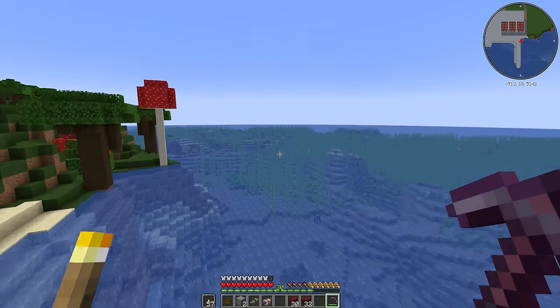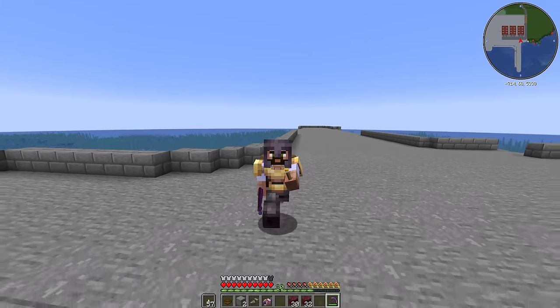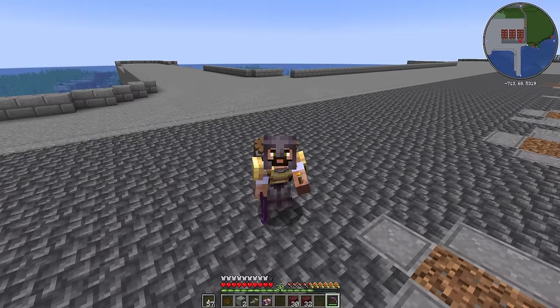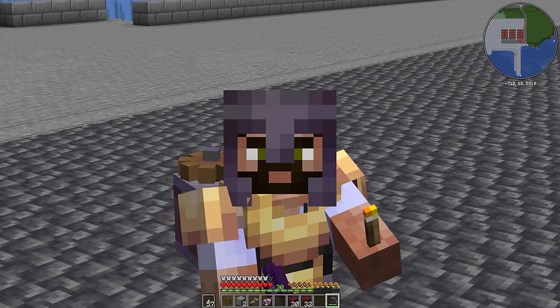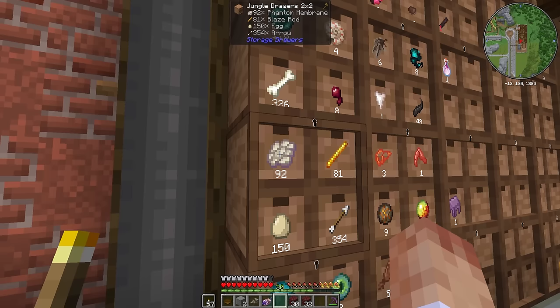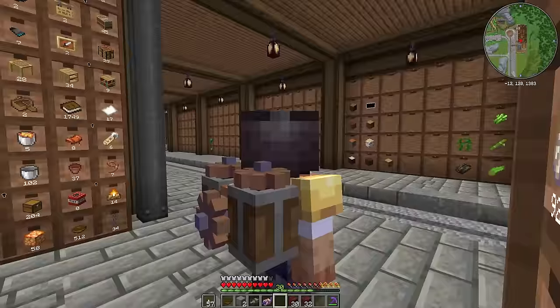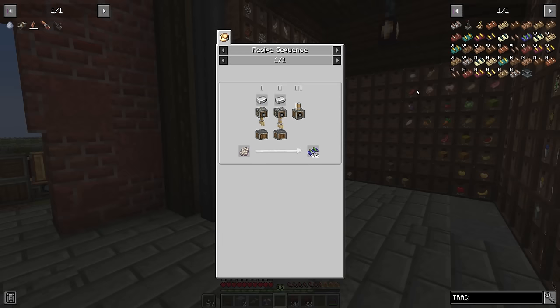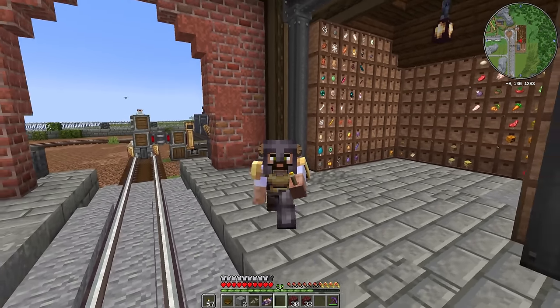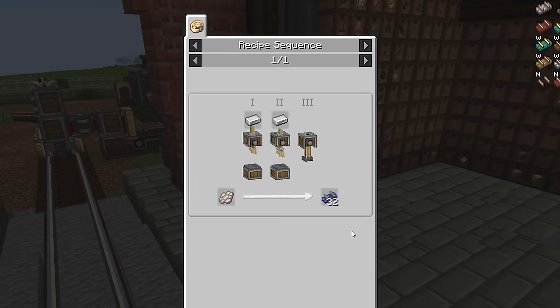I've been collecting phantom membranes — that's why you've been hearing all the screams of phantoms. I haven't slept in quite a while and I've built a small temporary farm, but instead I've mostly just been chopping them. Our efforts have paid off to the tune of 92 phantom membranes, which we're going to use to make phantom track — just like regular train track, except it's invisible. We can place it just below the surface of the sea, put a boat with harvesters on it, and it'll gather loads of kelp and drop it off at the dock.